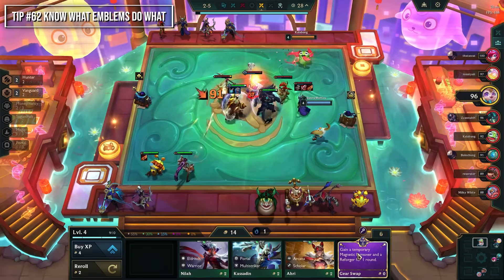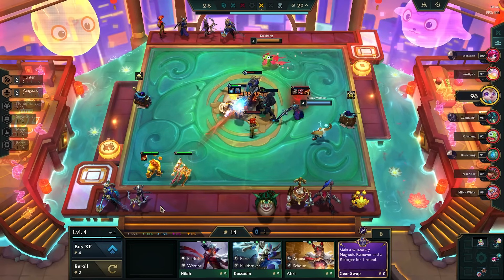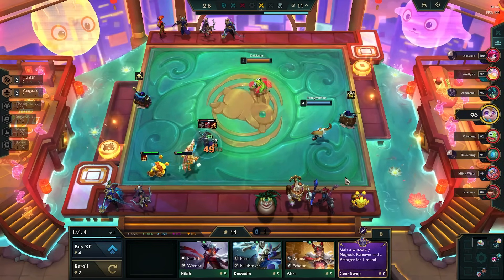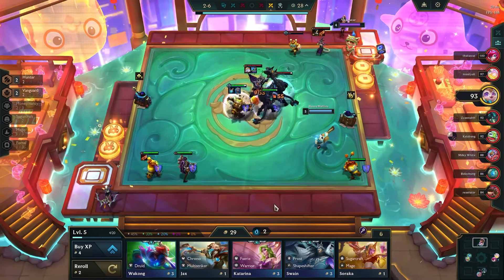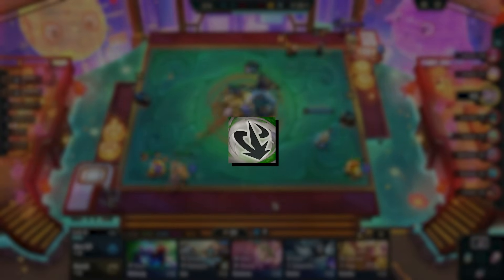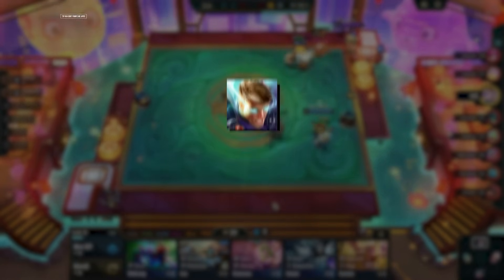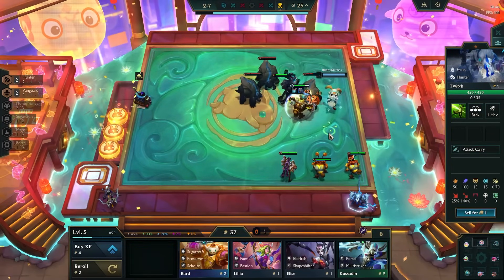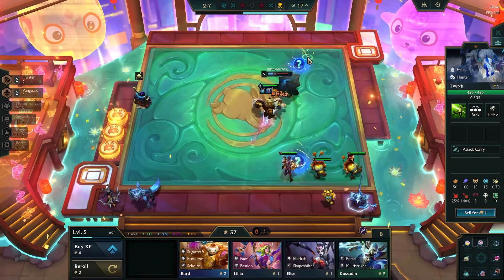For emblems: some affect your whole team, some only affect the unit wearing them, so know what your emblem does. If it's a team-wide trait, put it on a unit you don't care about. If it benefits the carrying unit, put it on a carry. For example, Portal emblem gives a shield and enhances your portal, so you could put it on an off-tank. Blaster emblem gives a big buff, so put it on a unit that will make use of it. For champions: Jax has an AOE ability, so put him on the edge of your tank line. Jace starts ranged before transforming into melee, so put him in the second, third, or fourth row since he gains resistances after casting — don't put him in the frontline before he transforms.